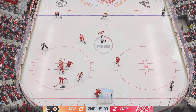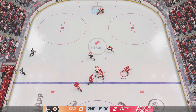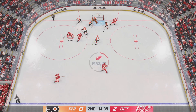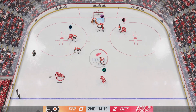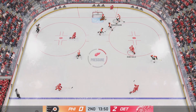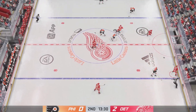They win the draw here in their own end. Feeds it up ahead. Fires it — gets a little piece of it and keeps it out of the net. The Red Wings will play it from the point. Quick feed to Murphy, pokes it away in his own end. Samuelson's got it in the defensive end, can't complete the pass as it goes off a stick. Detroit's got the puck along the wall.